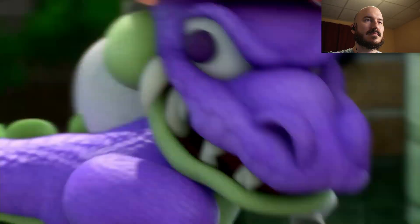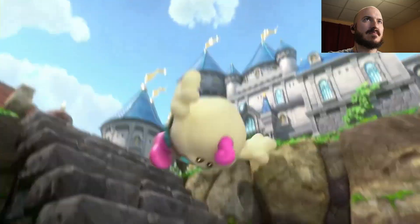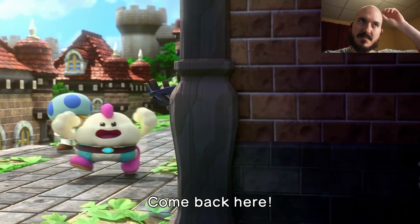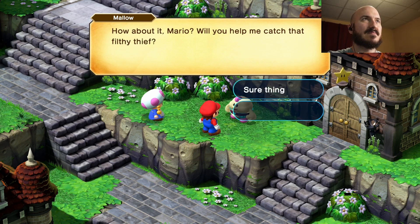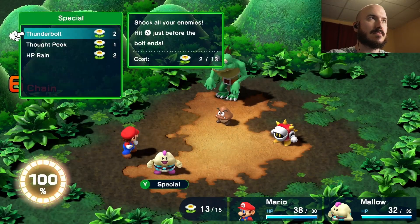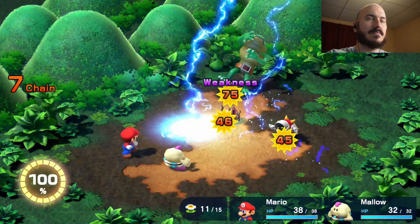This is how you get Malo's first weapon in Super Mario RPG Remake. The first time you see Malo, he's chasing around a purple crocodile that stole something from him. After you talk to him for the first time, Malo asks if you will help him chase down the crocodile and get back what was stolen. Once you agree to help, you can leave the Mushroom Kingdom and be on your way.